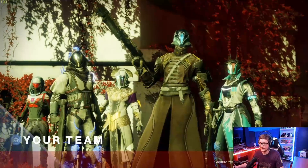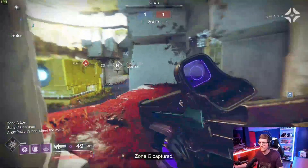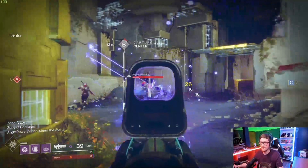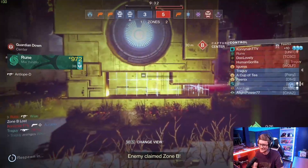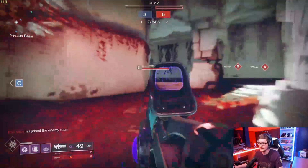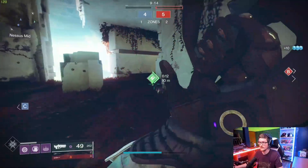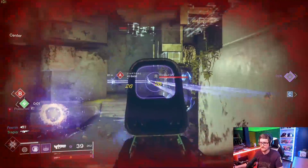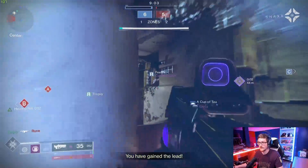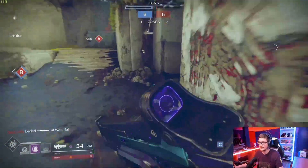Alright guys, so this first match is going to be me with the Hard Light on keyboard mouse. Let's see how it goes. Now I'm not knocking on keyboard mouse at all — if your aim is really good you could pull it off. I do not get the two-piece because that guy got healed, but almost the two-piece. The main difference between mouse and controller is there's a lot more room for error on mouse just because you don't have aim assist. So if you're missing, you're missing — no ifs, ands, or buts about it. But as you'll see in the next game, I'm using a controller and it's a lot more forgiving, especially with this gun having a hundred aim assist — it's pretty nutty.